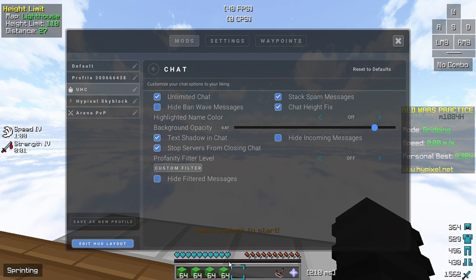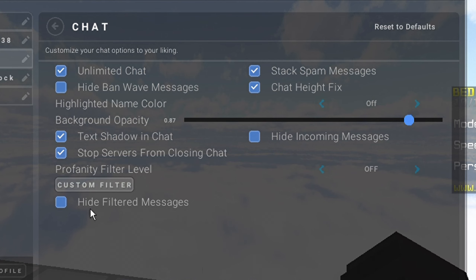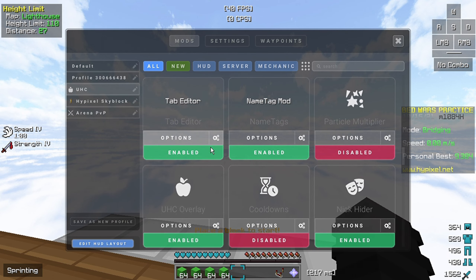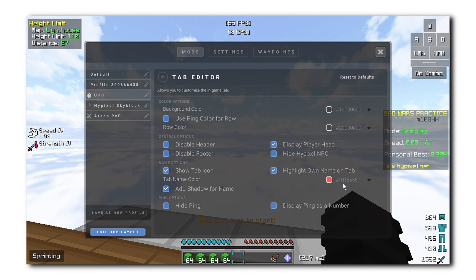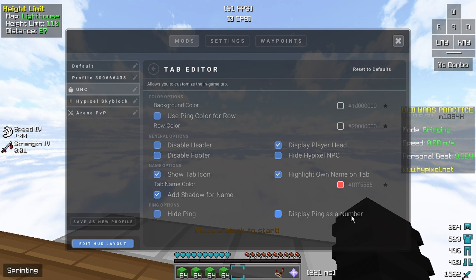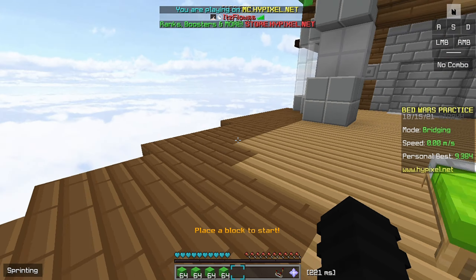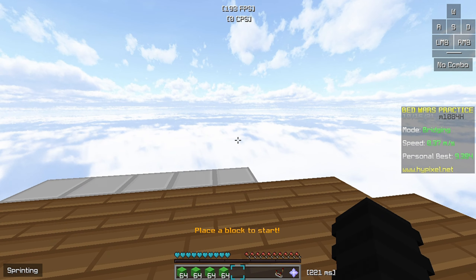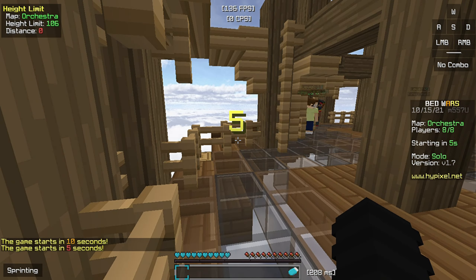You can just copy these — these are my chat settings. Just copy it. Background opacity — I made it 0.87, just copy the settings. Tab editor — I think this is a very good thing. Just copy the settings. It gives you a different look when you're in a game. As you can see mine is now red instead of like the other players. As you can see my name is looking different from theirs — mine is red. It gives a very good look.